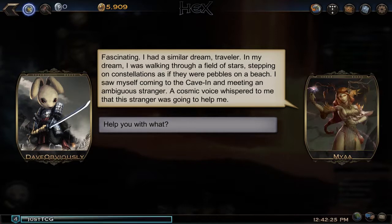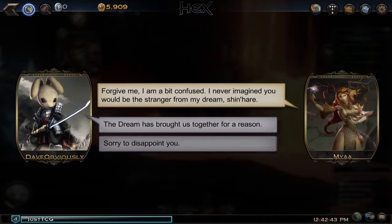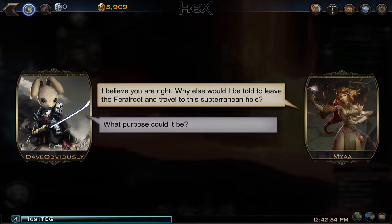Mia says she had a similar dream: she was walking through a field of stars, stepping on constellations like pebbles on a beach. She saw herself coming to the cave-in and meeting an ambiguous stranger — though we note we're not exactly ambiguous, being a bunny rabbit holding a sword. A cosmic voice whispered that this stranger was going to help her. Sounds like fate.